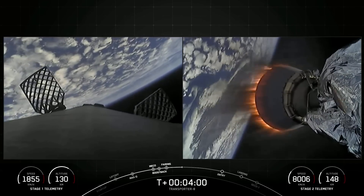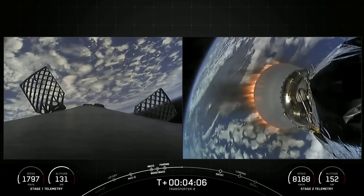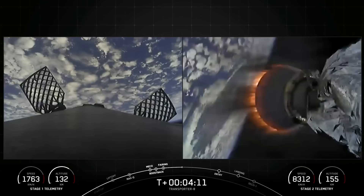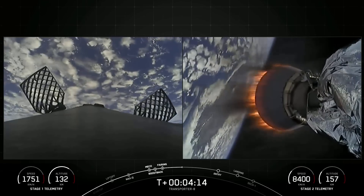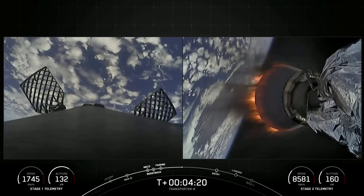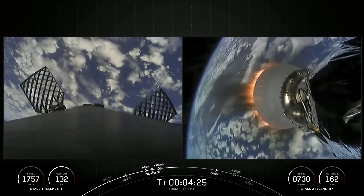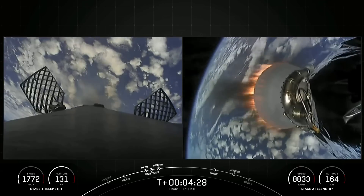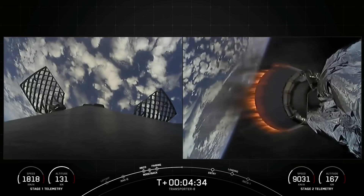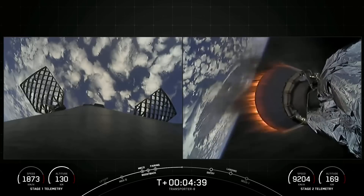We're currently in our first of two MVAC burns — this burn should last for another four minutes or so. The next milestone will be the first stage's entry burn coming up in about two minutes. Falcon 9 performs two burns in order to land. The first is the entry burn to slow itself down before hitting the denser parts of Earth's atmosphere. Without this burn, we'd only be using the atmosphere and Falcon's drag alone to slow down Falcon 9, which adds extra stresses on the rocket. A single Merlin 1D engine relights for entry burn. Following entry burn, the booster will go through its final burn — the landing burn — to slow the vehicle down even more for a successful landing.